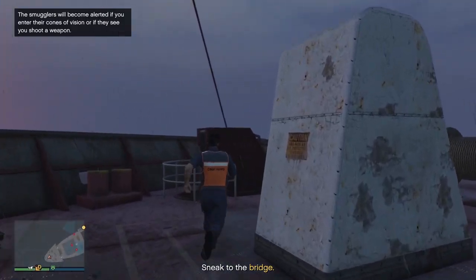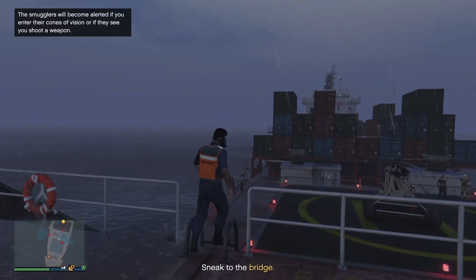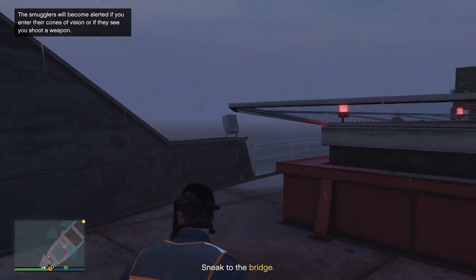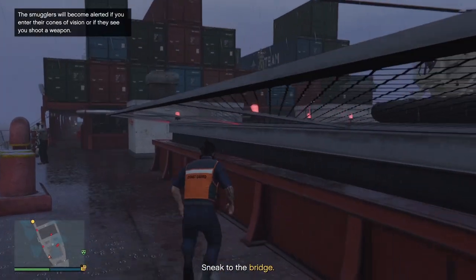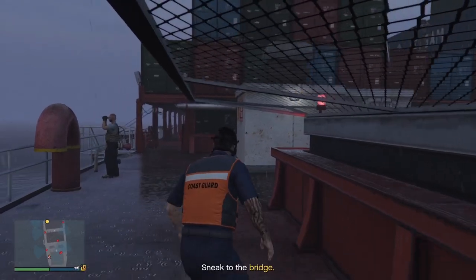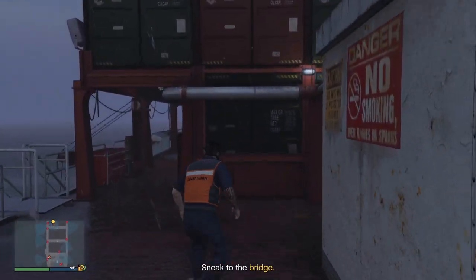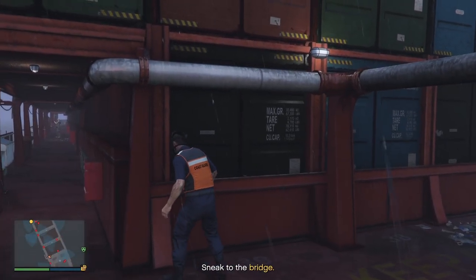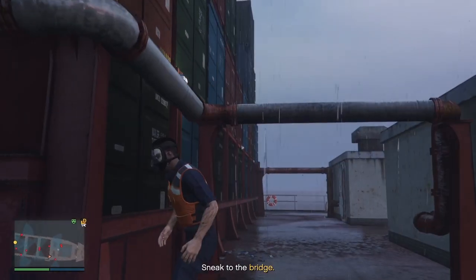Once you're on board, we need to sneak to the bridge without being spotted, so keep an eye on the vision cones of all the guards and make sure you are staying out of sight. Because if you get detected and you want to complete the Elite Challenge, you are going to need to start all over again. So just take it nice and slow. This is going to be the longest part of the mission. I will show a quicker way to do this if you do own a flying vehicle, though, because this does take quite a while.